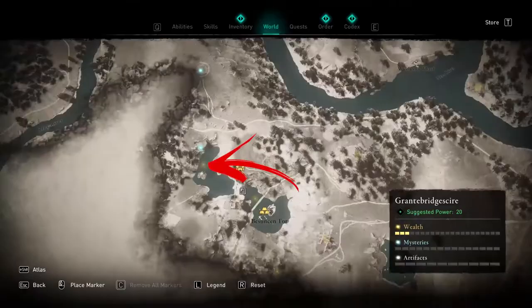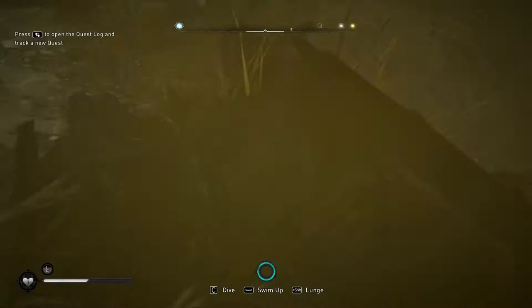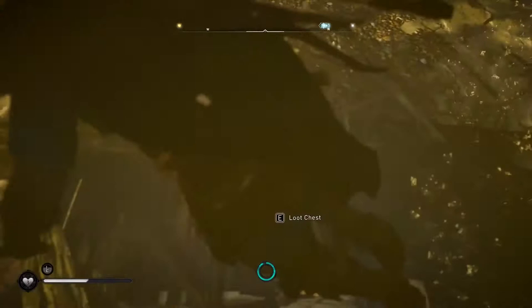The first chest on the top right is near some shipwrecks. It is likely hard to get the open chest interaction because of a wooden box near it. To solve the problem, just attack it or crush yourself into it to destroy the box and collect the resources more easily.